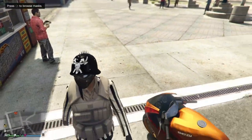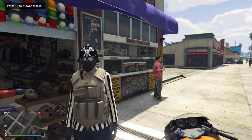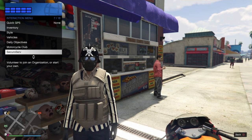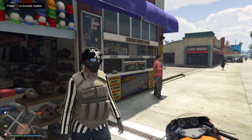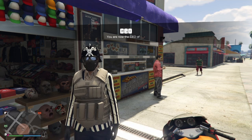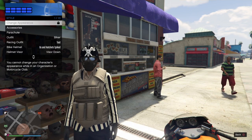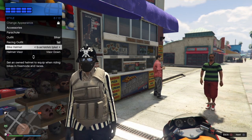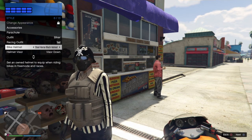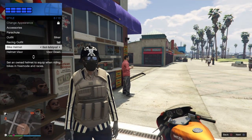Once you do this, the next step to transfer any helmet other than a dome helmet onto this outfit is to register as a CEO. Open your interaction menu, go to SecuroServ, and register as a CEO. Now once you are registered as a CEO, reopen your interaction menu, go down to Style, and select the bike helmet of your choice. You can select any bike helmet — any of the dome helmets you could already wear — but if you want to do, say, a bulletproof helmet, just go ahead and select the bulletproof helmet of your choice.